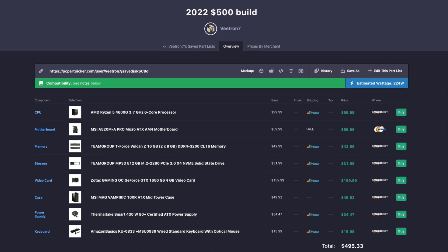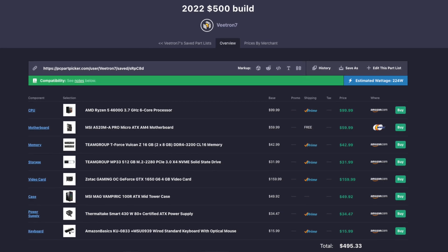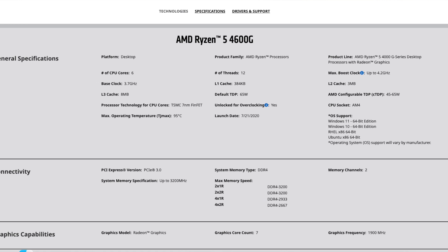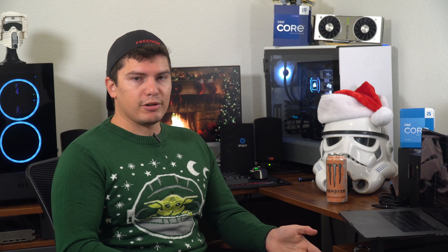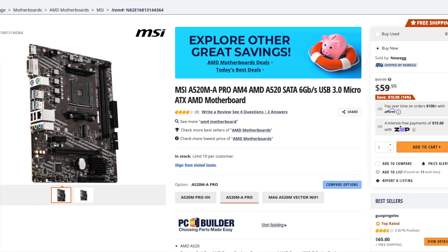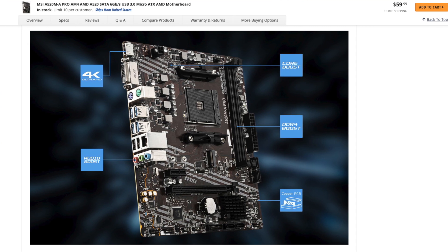First off we have the $500 build. This is going to be for people who are just getting into gaming or are on a really tight budget. It's kind of hard to build something for $500 that's really impressive — it'll allow you to play most AAA games at low to medium settings, so it's just an entry-level PC. I went with the AMD Ryzen 5 4600G at $100. I chose this over an i3 because it's slightly cheaper, and motherboards are also a little cheaper for this processor versus Intel boards. With the motherboard I'm going with the MSI A520M, a micro ATX motherboard.